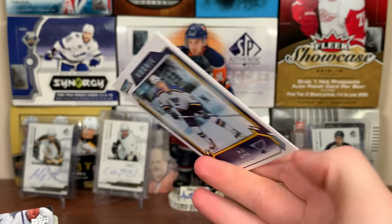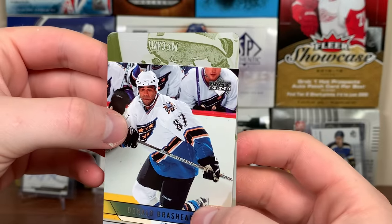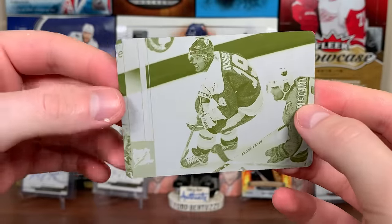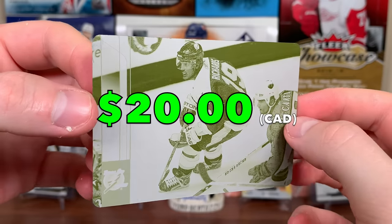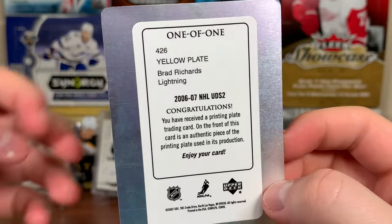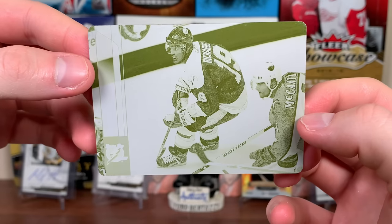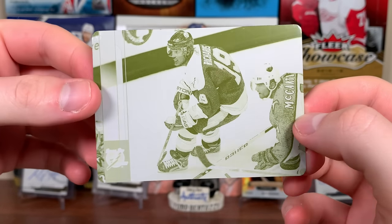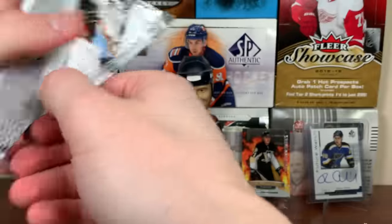And DJ King rookie. So here is the printing plate - what am I looking at here? Brad Richards! We got a Brad Richards printing plate - that's cool. It's one-of-one so I don't know if I'll be able to find the value, but there you go - yellow plate, one of one. I haven't pulled a plate in a while; that's probably the second plate I've ever pulled. Brad Richards - good name. Those are tough pulls.